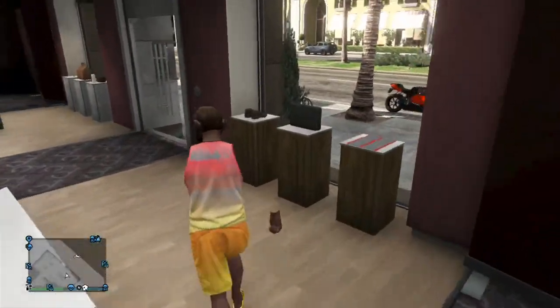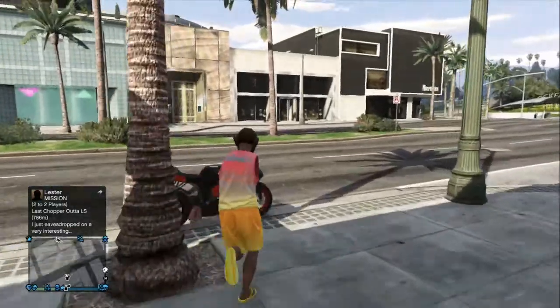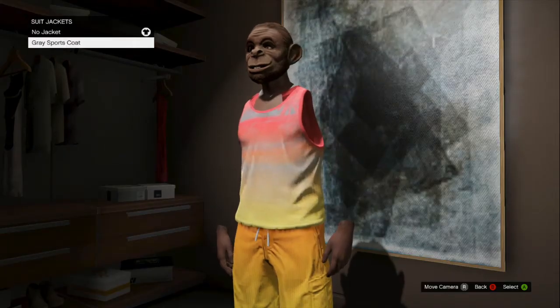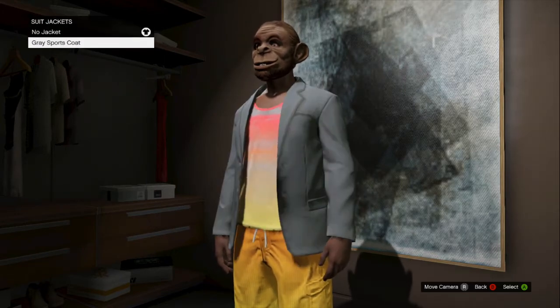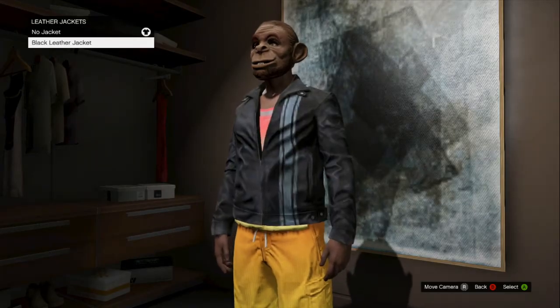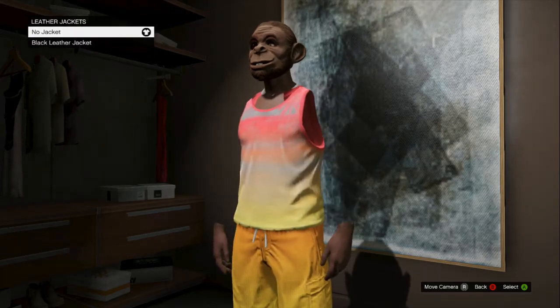So once you've bought it, you're going to want to walk out, and I'll see you at my house. Right, now I'm back at the house guys, I'm going to show you the next step. What you want to go into is suit jackets — you want to put on your suit jacket. Then once you've put on your suit jacket, you want to go back, go into leather jacket, put that on, and you should see no arms now.